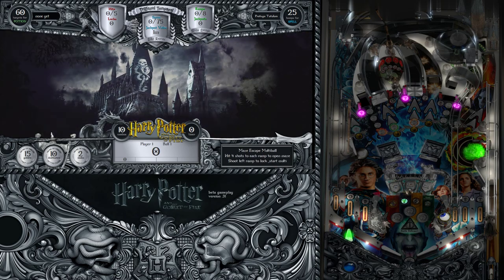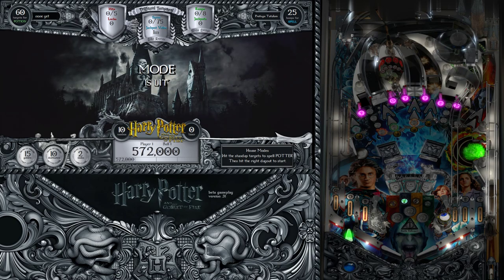Under the multiballs, you have the four house modes: the Quidditch World Cup, the Goblet of Fire, the Unforgivable Curses, and Escape the Death Eaters. Those are going to be started by lighting your Potter lights.